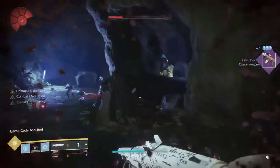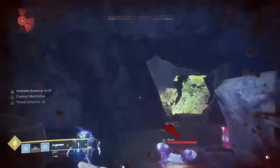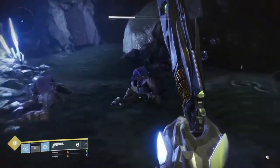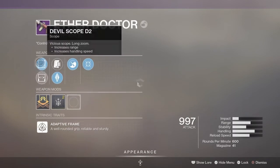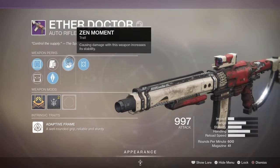Finally we got it! So yeah, that's how you get the Ether Doctor. It took me so many tries. Alright, so let's look at these rolls — we got devil scope, armor piercing rounds, and moving target.